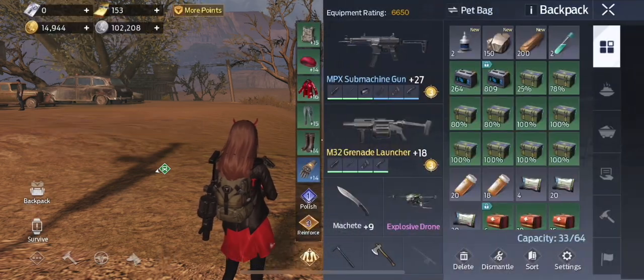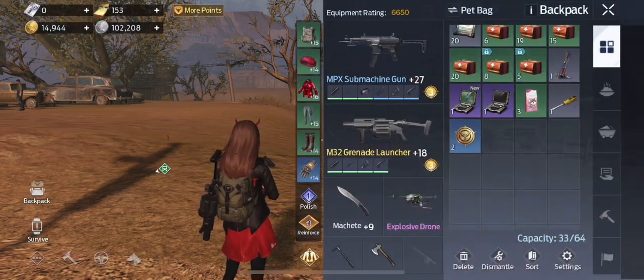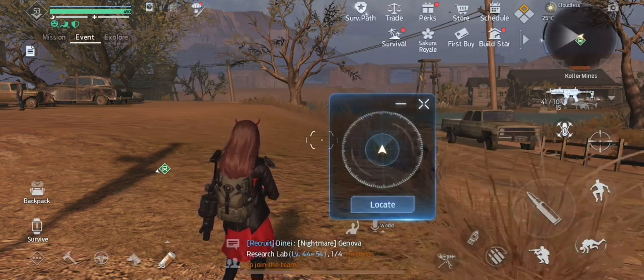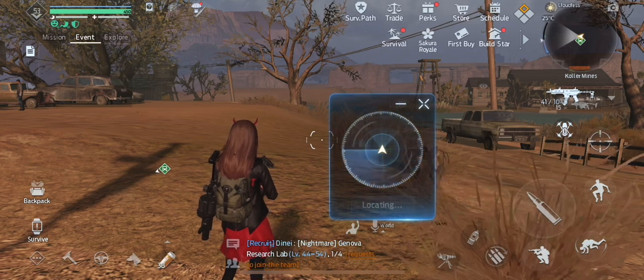This will give you a supplies locator. It looks like this. Tap use and then hit locate on it. This will tell you where your supplies or treasure are located.